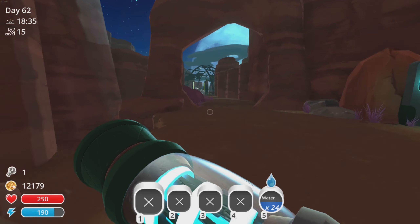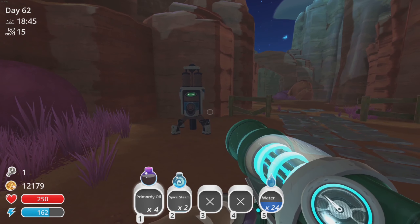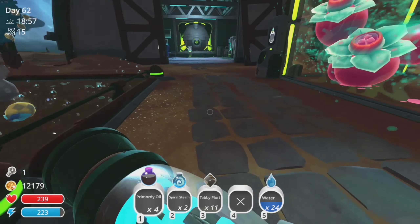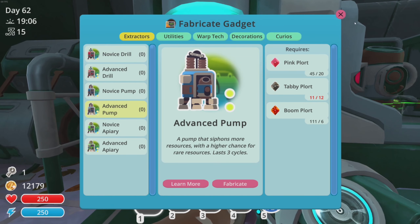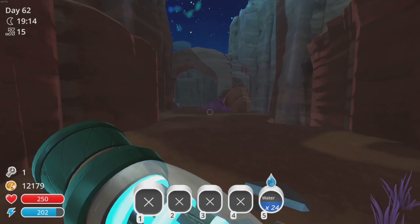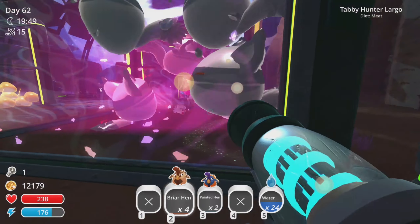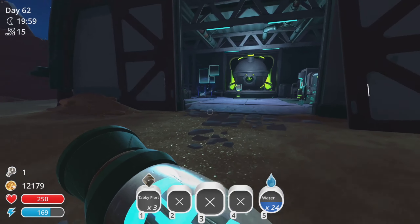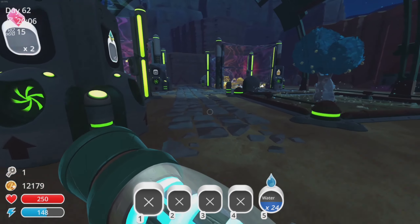Okay, we have made it back to the ranch. First thing we're gonna do is check that pump and hopefully we got some deep brine. Oh, we only got steam and oil — I think we're gonna have to make another pump. Maybe we need to go farther out to get the deep brine. Let's come over here and make another pump — oh, we just need one more tabby plort! Let's grab some more chickens, feed these slimes, hopefully get another tabby plort, then fabricate a pump and go check our stuff over in the crystal desert.